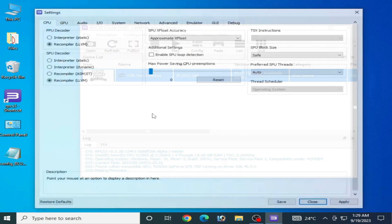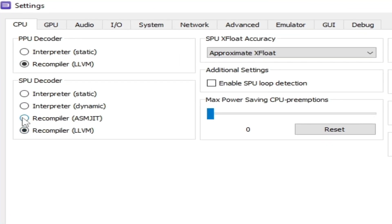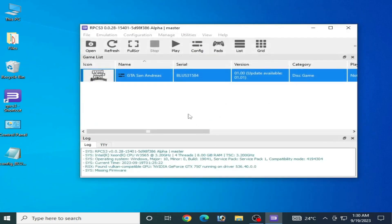Solution number eight: go to Configuration and CPU. If you are currently using the LLVM recompiler, you can try switching to the ASMjit recompiler instead. Click Apply and Save.